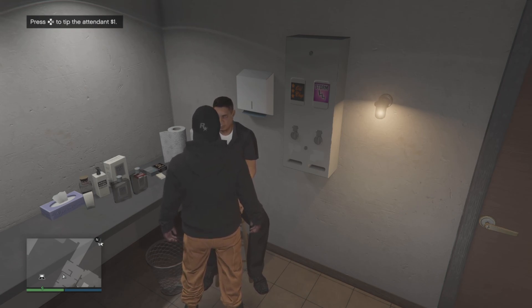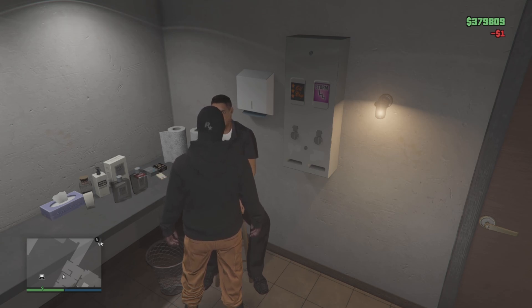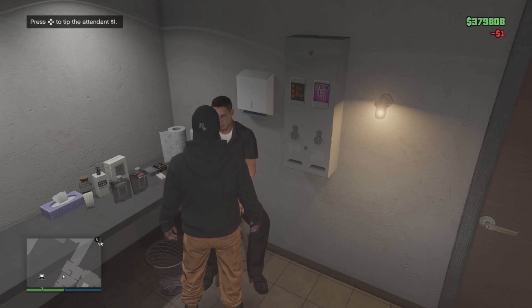Now you're going to have to tip him $500, but it goes by one dollar at a time. So basically you're just going to have to stand here and keep pressing right on the D-pad. Now you don't have to do this all in one day — this can be done over time. Like you could do $100 one day, come back the next day, do another $100. Or you can just stand here and do it all in one day. It really don't matter.